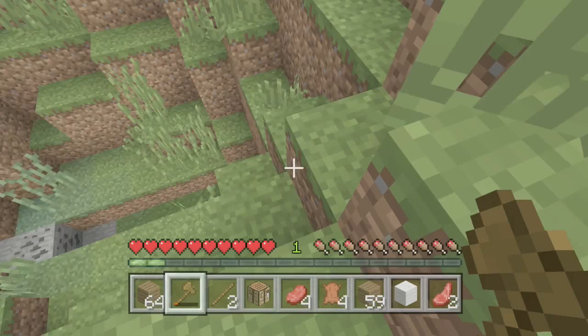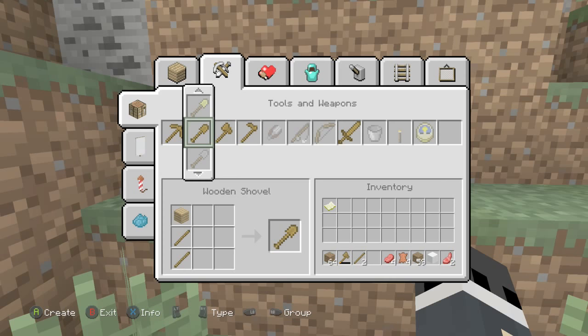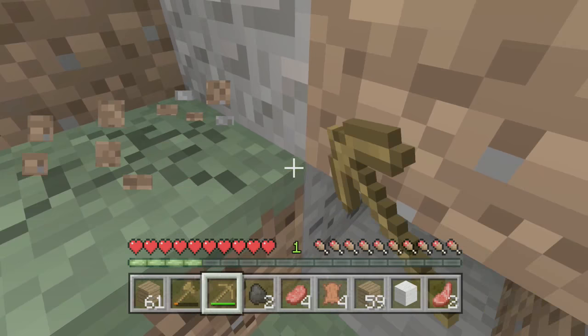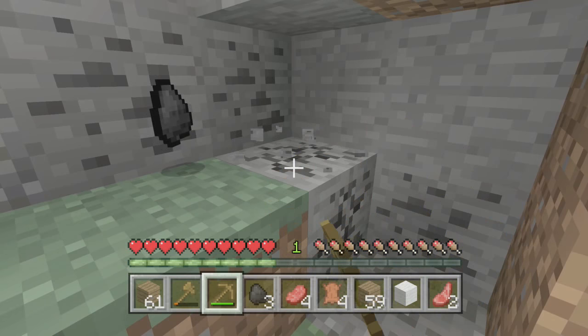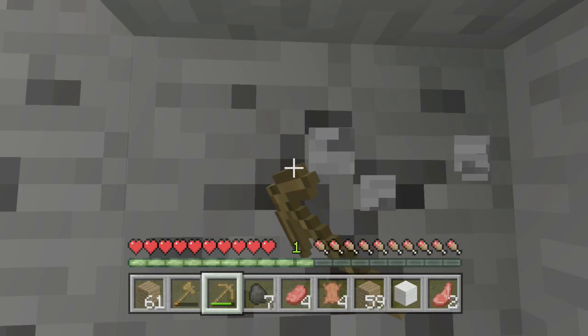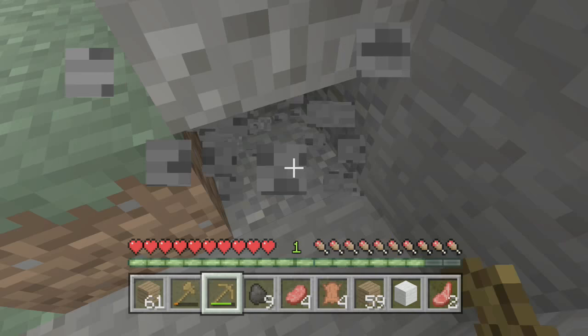Once you're done with your feeding frenzy, come to the nearest mountain with stone and set down your crafting table. You're gonna want to find stuff called coal — it looks like this — and that's gonna power your furnace, which will cook your food so you don't get food poisoning. A good hint: if you find a vein of coal, it usually has quite a bit in it, and a huge visible vein probably has a ton more on the inside.